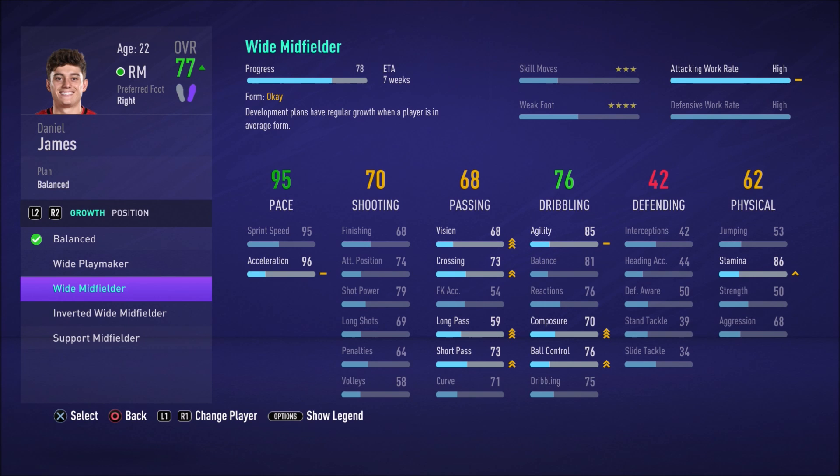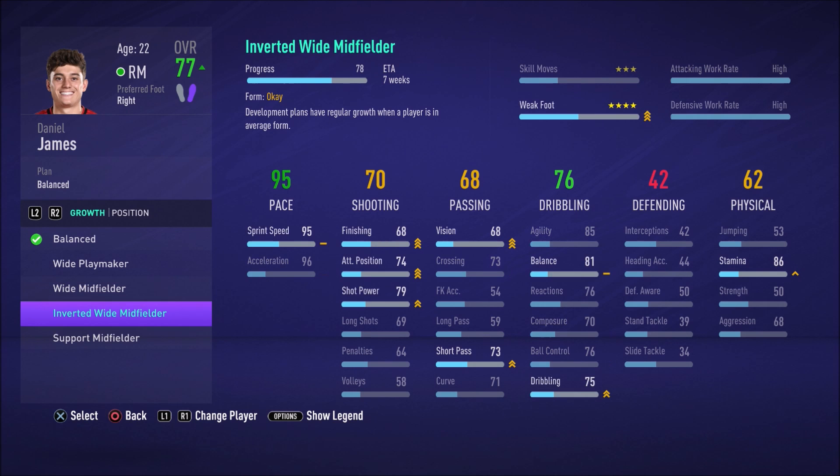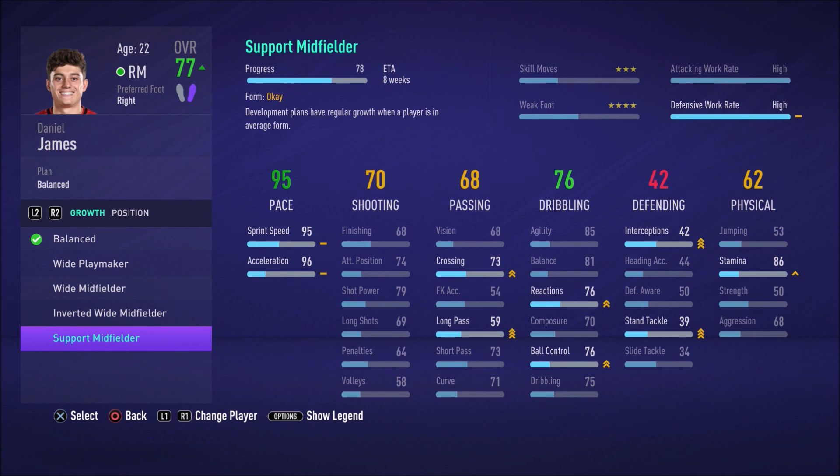The wide midfielder plan will also adjust his attacking work rate, which is already high. Moving to 'Inverted Wide Midfielder' is going to improve his weak foot, finishing, attacking position, shot power, vision, short passing, and dribbling. 'Support Midfielder' is a very different style too — focusing on crossing, long passing, reactions, ball control, standing tackle, and interceptions.